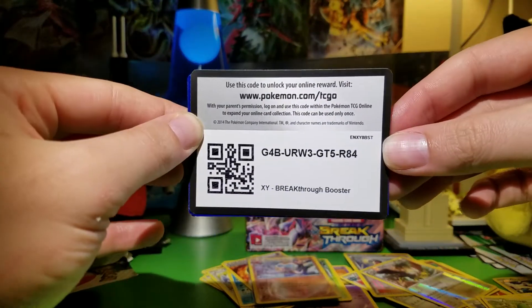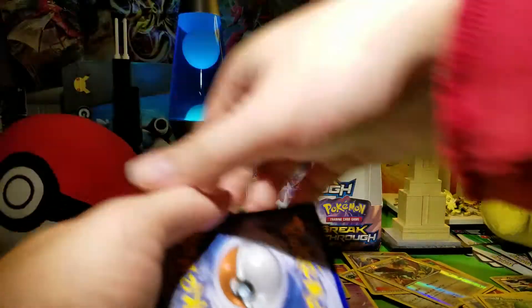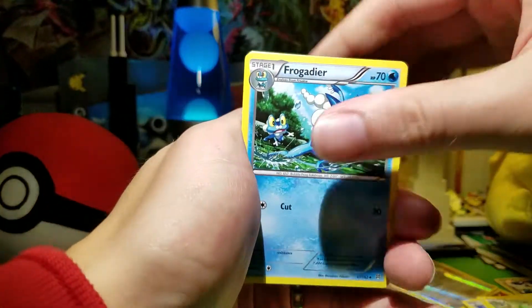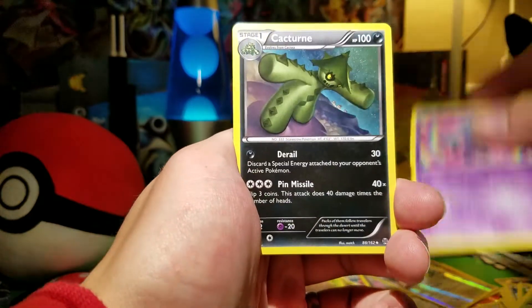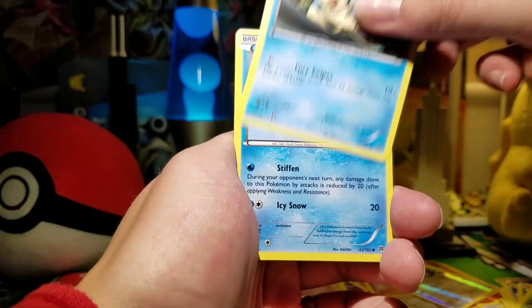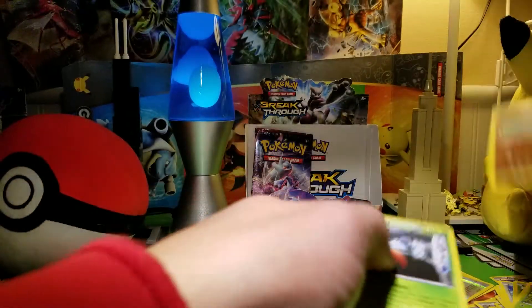Free code — scoop it up, enjoy it. We have Frogadier, Wubbuffet, Cacturne, Meowth, Zorua, Ralts, Panpour, Vanillite, Pancham, Parasect.